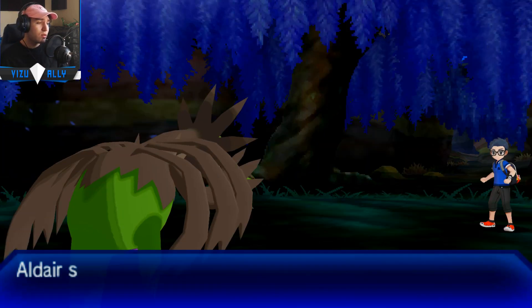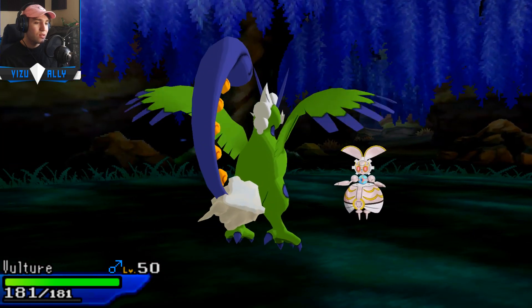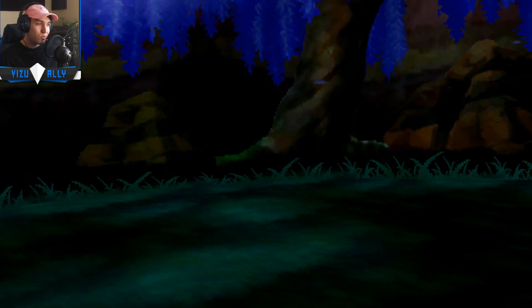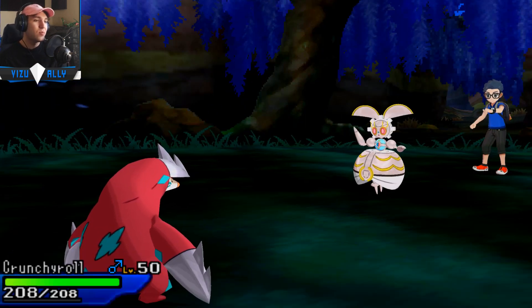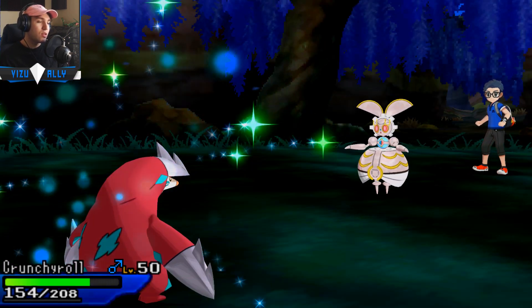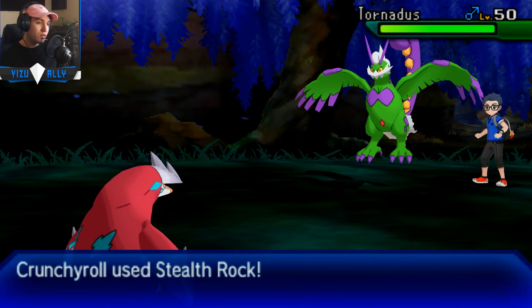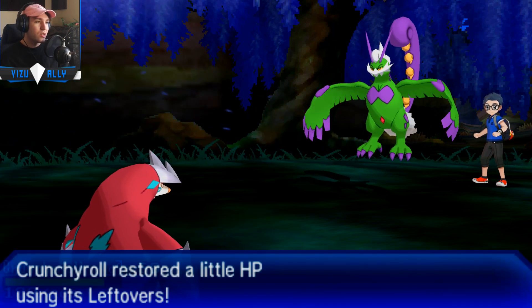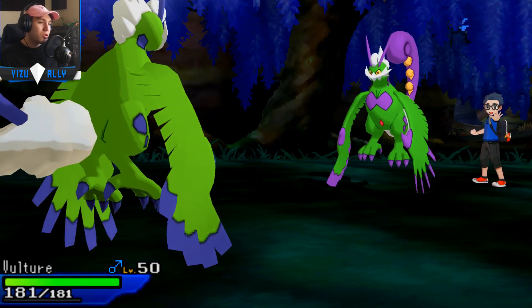I'm going to switch in my Hydreigon on the Rotom, but he makes a nice switch into Landorus. He could U-turn, so I'm going to switch out Hydreigon — I don't want to take a U-turn for free. He brings in Magearna, and it looks to be a Assault Vest Magearna. I go for U-turn on the Mag because I'm not sure what it could be — it could be Z-move. I'll U-turn into Excadrill. Judging from the Fleur Cannon and the U-turn barely doing anything, it's probably max HP Assault Vest.